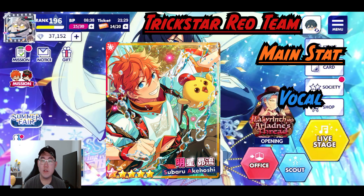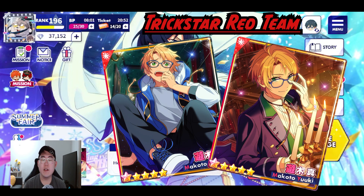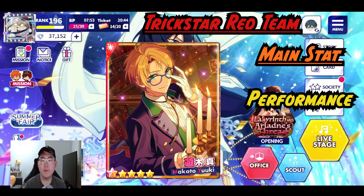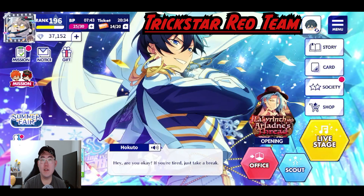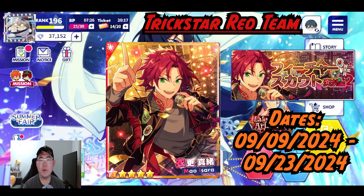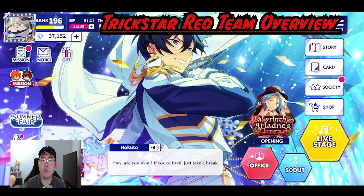For Makoto's red card, it's for XX Veil Scale — that gacha has already happened and is already in the general pool, and his main stat is performance. Lastly, Mao's red card is for his feature scout part two, which means it's pretty far away. That gacha has not happened yet and will happen during these dates, and the main stat is dance.